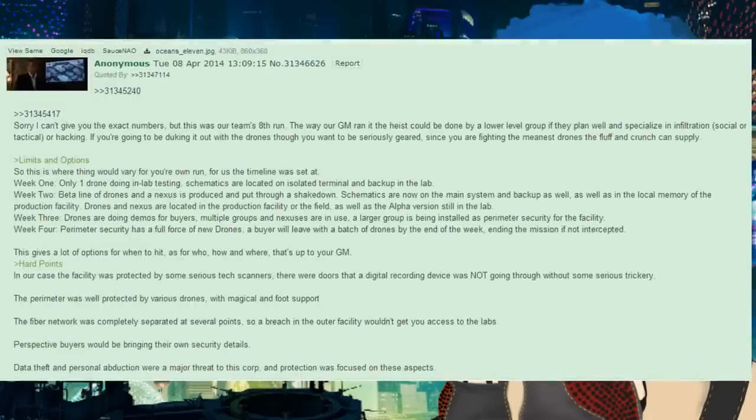This was our team's eighth run. The heist could be done by a lower-level group if they plan well and specialize in infiltration, social, tactical, or hacking. If you're going to be fighting the drones, though, you want to be seriously geared. For us, the timeline broke down as: Week 1 — only one drone doing in-lab testing, schematics on isolated terminal and backup in the lab. Week 2 — beta line of drones and a nexus produced and put through a shakedown, schematics now on main system and backup, as well as in local memory of the production facility. Week 3 — drones doing demos for buyers, multiple groups and nexuses in use, a larger group being installed as perimeter security. Week 4 — perimeter security has a full force of new drones, and a buyer will leave with a batch by end of week, ending the mission if not intercepted.